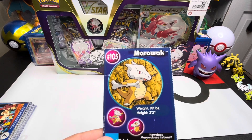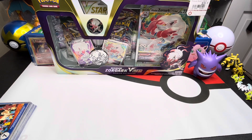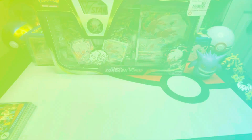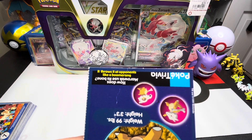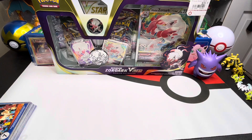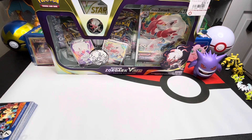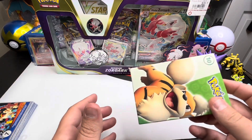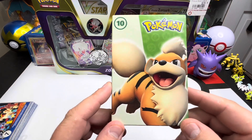On today's trivia, we got Marowak. How does Marowak use its bone? The answer is it throws it at opponents, like a boomerang. Cuz was telling me the other day that he thinks Cubone is a Charmander whose mama died and puts a skull on its head or something. I've heard that theory before, didn't know anybody that actually felt that way, but it was Cuz.